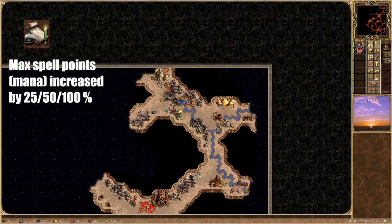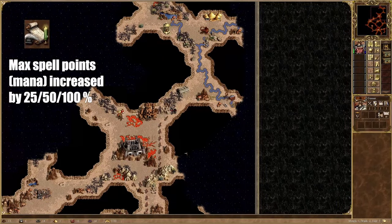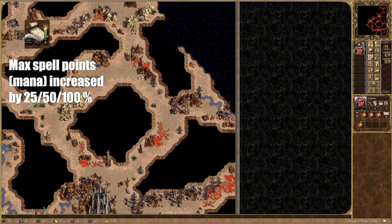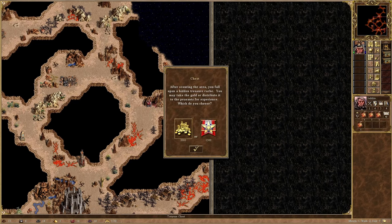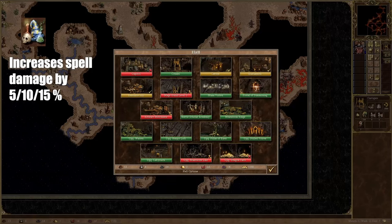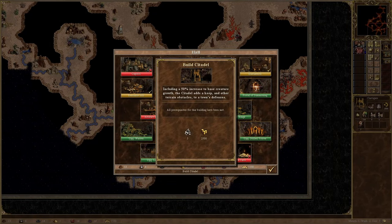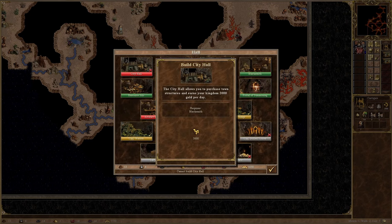Intelligence increases my spell points, aka Mana. This, combined with Mana Vortex, gives me a huge mana pool, making it possible for me to focus solely on getting plus spell power, therefore getting stronger spell casting. Sorcery increases my spell damage. Sorcery plus Earth Magic plus a lot of spell power plus an artifact in the last scenario guarantees me one-shotting a certain stack of units with a certain spell as well.